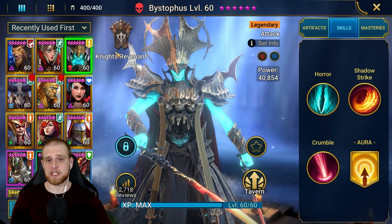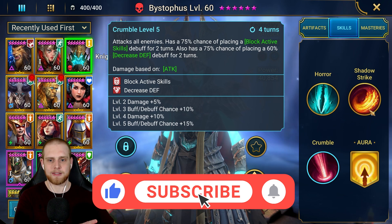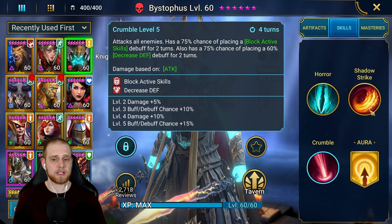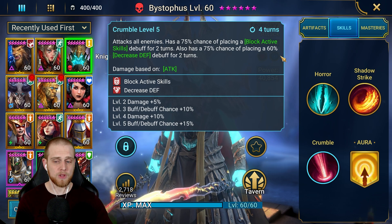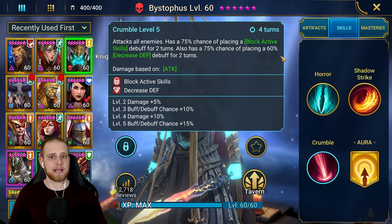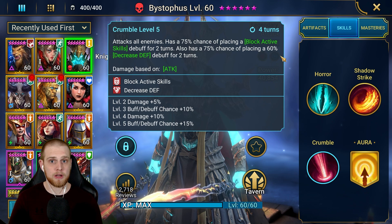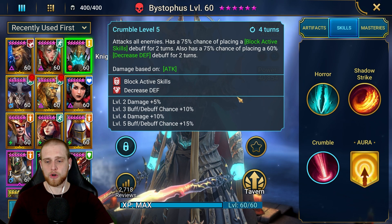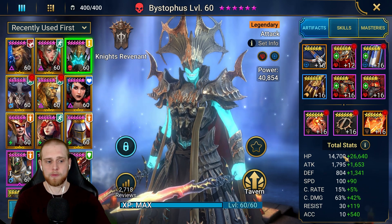This champion does have some good use, and if I pull him on my free-to-play account I will definitely build him. His A3 ability is where it all shines — this is what was buffed. It now says: attacks all enemies with a 75% chance of placing block active skills as well as decrease defense. When fully booked it goes up to 100% chance. Block active skills is amazing — it blocks active skills but not passives. Champions can only use their A1 abilities against Bystaff's team.